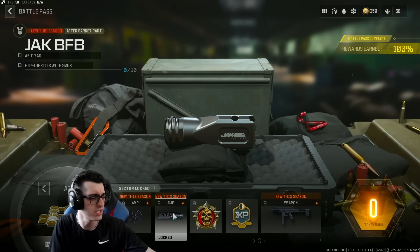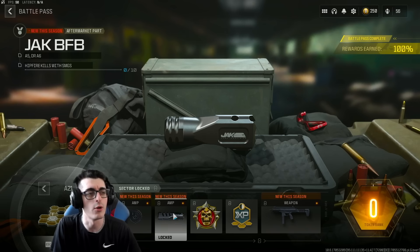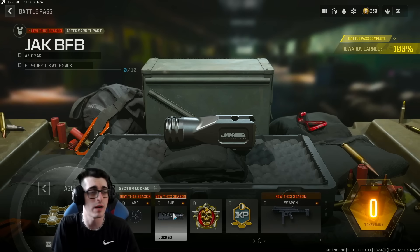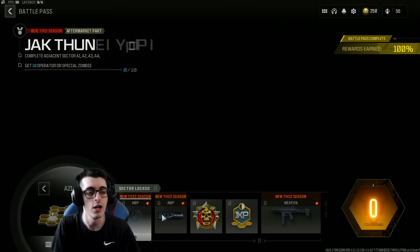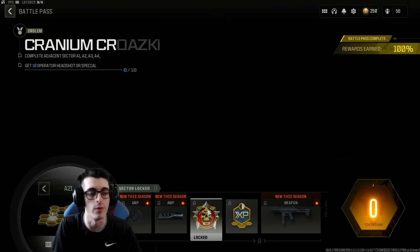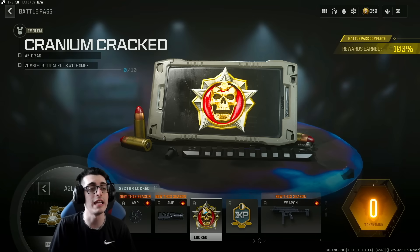We then have the Jack BFB part — not sure what this is for. In order to unlock it you have to get 10 operator or special zombie hipfire kills with SMGs. It's just a laser attachment that works for most weapons. These are the last two aftermarket parts confirmed for Season One — we'll probably get new ones added with Season Two.